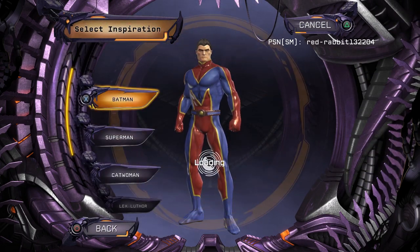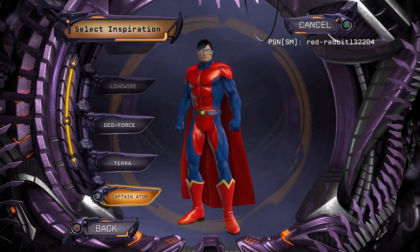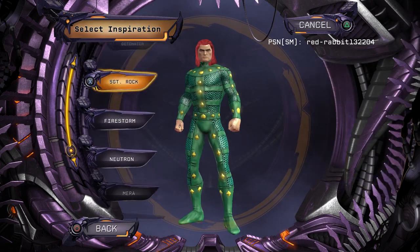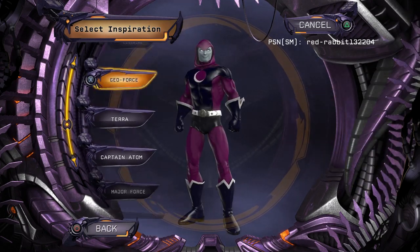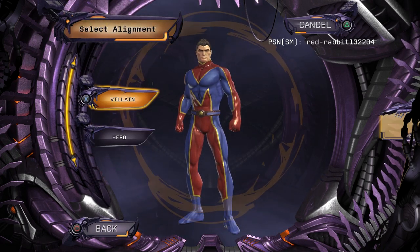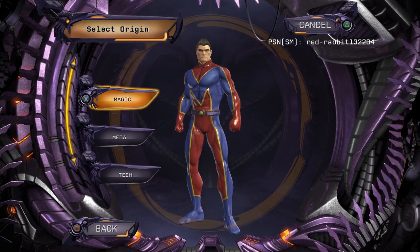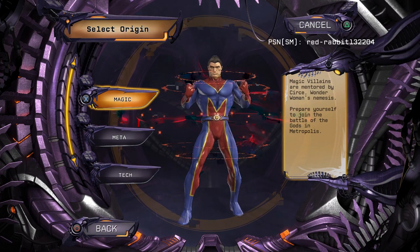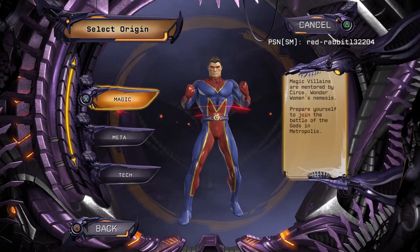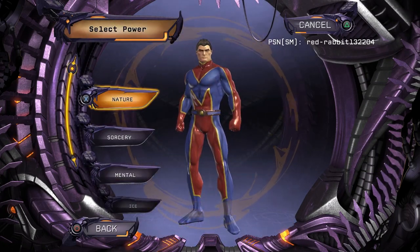We're going to do custom. Actually, let me look through the inspired. I don't think they've added any new power since water. I haven't played in a minute. Okay, so they haven't added any new inspired archetypes here. Let's just go back to custom. We're going to do a villain. And serious is a favorite stance. Meta, magic, or tech. Let's go with tech so we can be in Gotham. Gotham's dope.